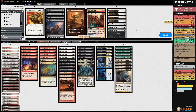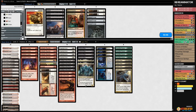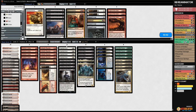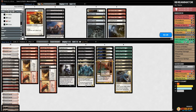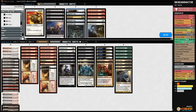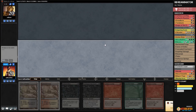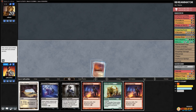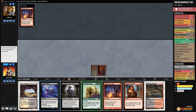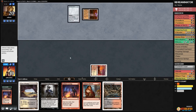Sideboarding against Tron: Abrade seems good, Wear/Tear is necessary. Anger of the Gods does nothing, Lingering Souls is not a realistic win condition, so we cut those and bring in Sires of Insanity. The entire game plan against Tron is destroying their lands. We get to play first in game 2. We keep a hand that can win if they don't have a Relic. We cast Cathartic Reunion, discard Woodfall Primus and Faithless Looting.